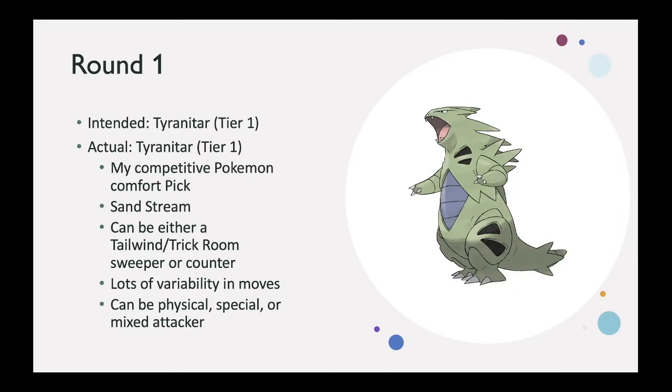Round number one: I had intended to get Tyranitar, and I actually did get Tyranitar as my first pick. It is my competitive Pokémon comfort pick — what I fall back to in multiple different formats. Sandstream is a phenomenal ability; setting up sand for five turns is great in VGC, and in some games it can last the entire battle. Tyranitar has a speed that works as either a Tailwind or Trick Room sweeper or counter. It's got good bulk, lots of move variability as a physical, special, or mixed attacker, and it's a Dark-type, which helps counter many common Trick Room answers.